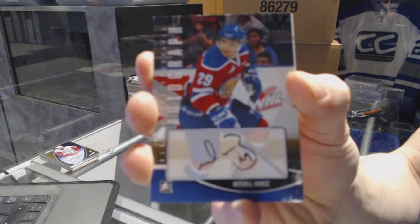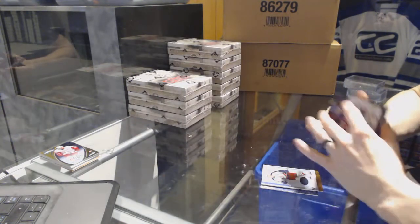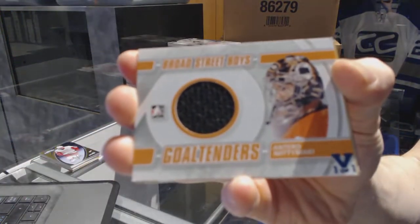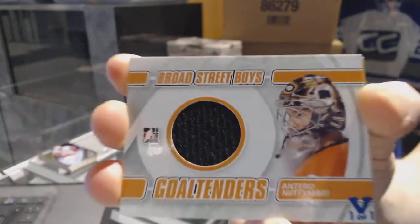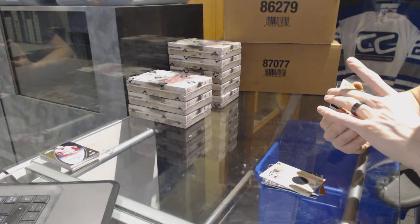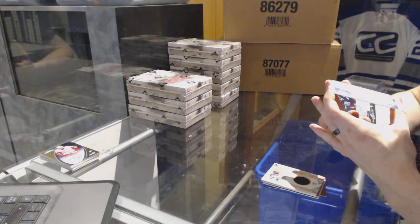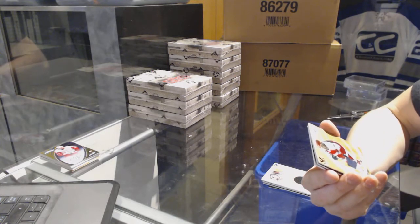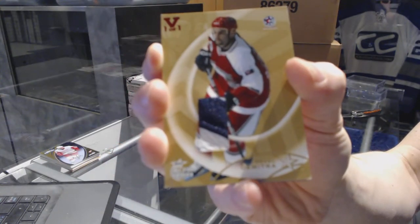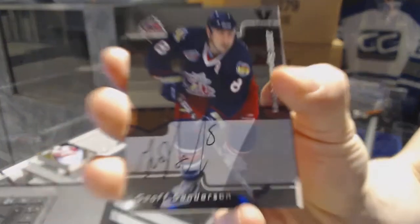Mitchell Morose — just got traded, we'll check. We've got a Broad Street Boys goaltenders jersey blue one of one for the Philadelphia Flyers: Antero Niittymaki. We've got a Be A Player 02-03 all-star edition game-used jersey red one of one — going to have to check what team he's playing for this year, but it's Pavel Dimitra, I think St. Louis. We've got an 02 Signature Series autograph for the Columbus Blue Jackets: Jeff Sanderson.